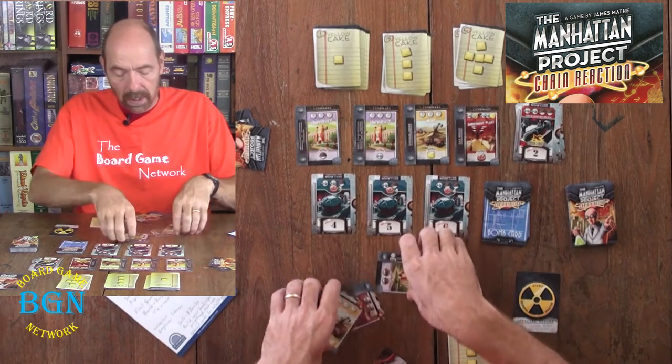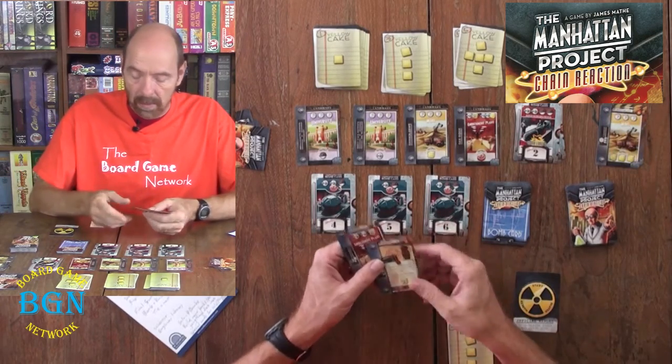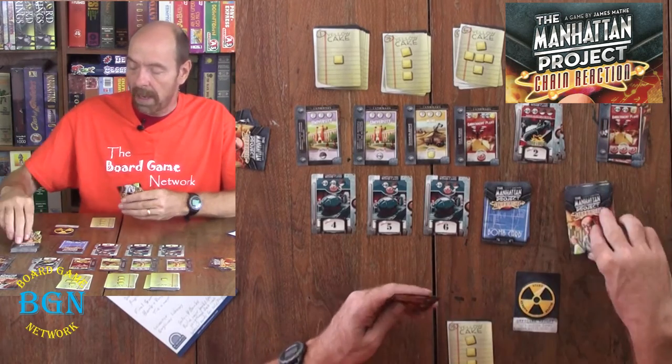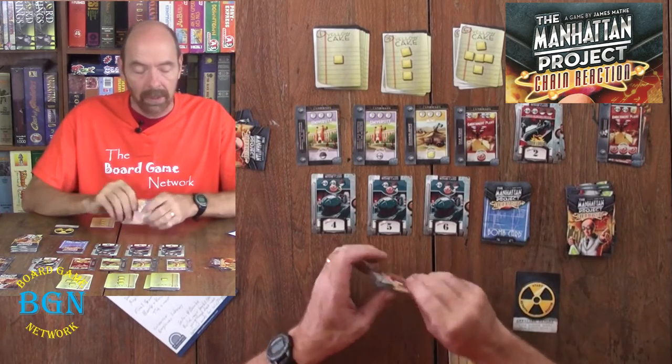These cards get discarded at the end of your turn. You can discard as many cards as you want — discard some or discard all of them — and then draw back to 5 cards. Then the next player goes.